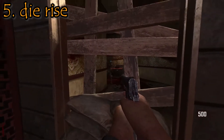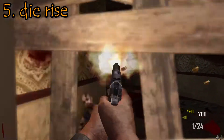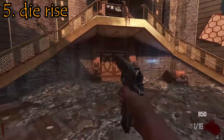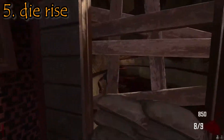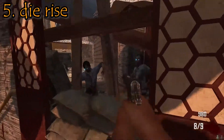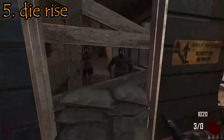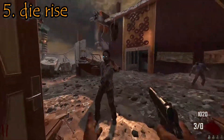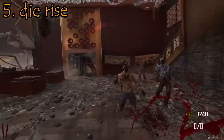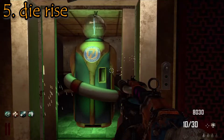Coming in at the number 5 spot, we have Die Rise. When looking into people's opinions on why they hate this map, it came to three main things: number 1, the layout; number 2, the fact that the map kills you more than the zombies do; and number 3, the characters. The layout of this map was very weird as it was mostly vertical, and most of the time moving around the map, you were holding your breath wondering whether you'd die from fall damage or go to a place you can never get back from. I think another reason this map was so hated was that in comparison to the other BO2 maps, it was just terrible, having to compete with maps like Origins and Buried. It also introduced one of the most useless perks ever — Who's Who.